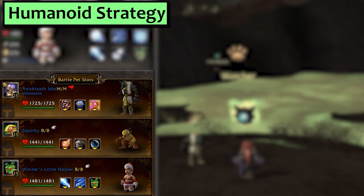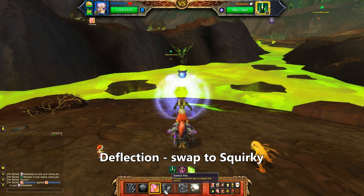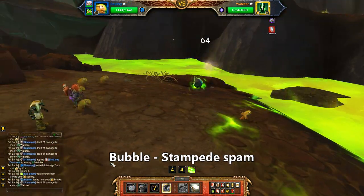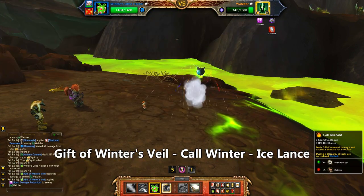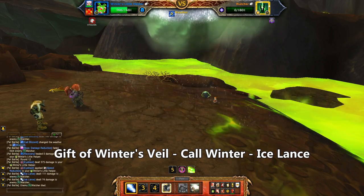Next we'll do Humanoid. In your first slot, use a pet with Deflection, such as the Anubisath Idol or the Ravager Hatchling. In second we've got Squirky with Bubble and Stampede. Third is a Winter's Helper with Ice Lance, Call Winter and Gift of Winter's Veil. Start with the Deflection pet, use Deflection, and then swap to Squirky. Use Bubble, and then Stampede as much as squirkyly possible. After Squirky dies, bring in your Winter's Helper and chuck a Gift of Winter's Veil at him. To finish it off we'll use Call Winter and then spam Ice Lance.